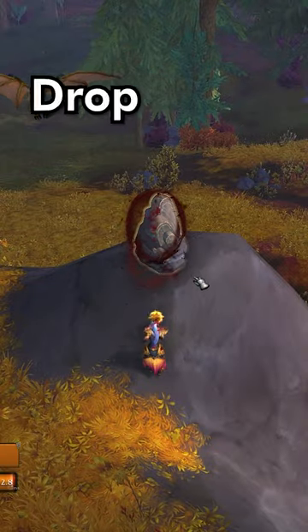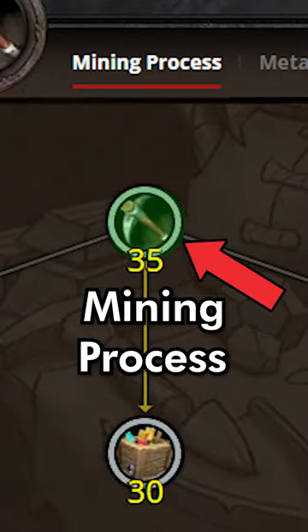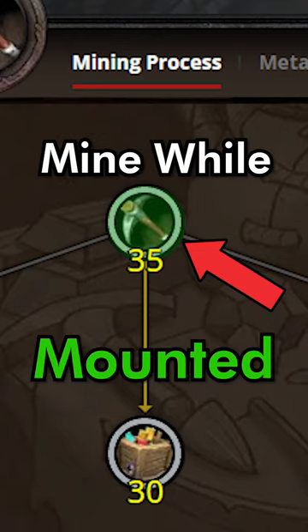Going forward, I suggest dropping your points into maxing out surveying, then moving into mastering the elements, titan touched and hardened. Mining process can also be maxed out to mine while you're on your mount for those who want that.